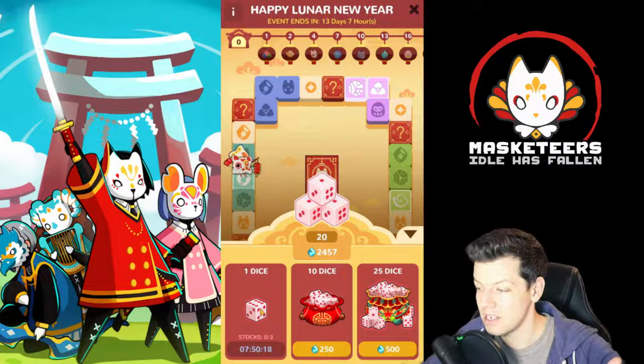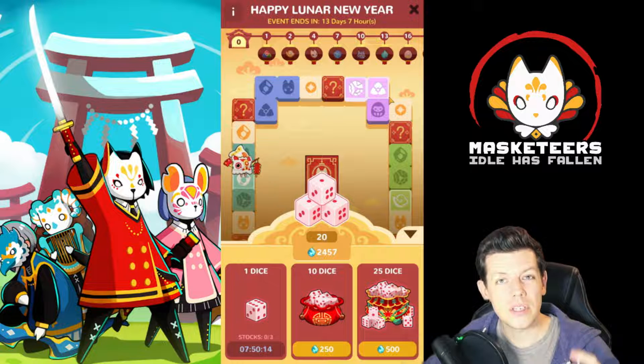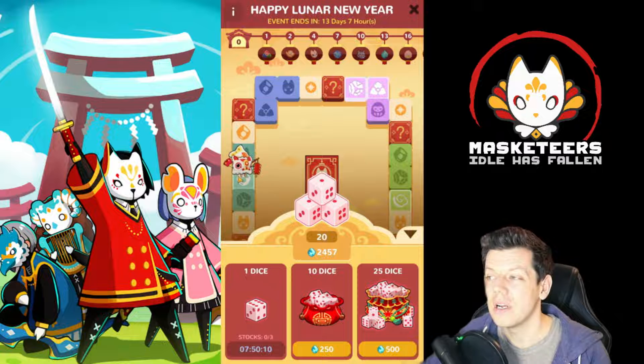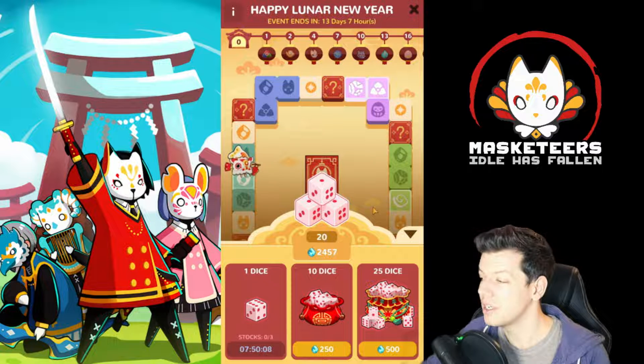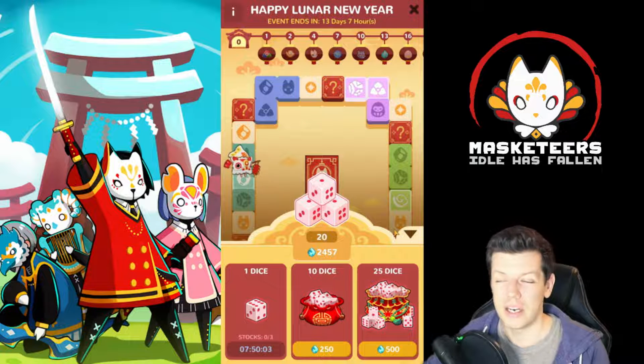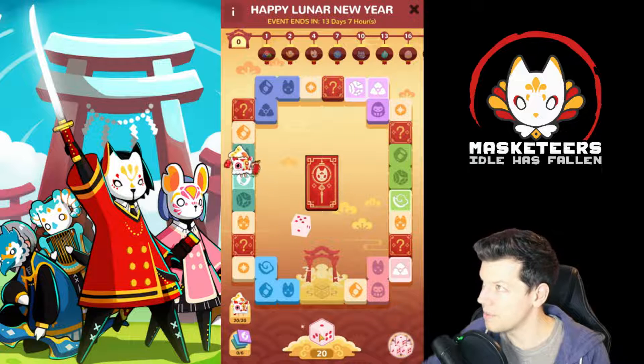So just from logging in you get three dice, with the pass you get an extra two, and watching adverts gets you an extra three. Even without anything else, you get six dice as standard just by logging in - or eight if you've got the Shiny Pass. I've got 20 dice so I'm going to roll them all and go ham to see what happens when you pass the gate.